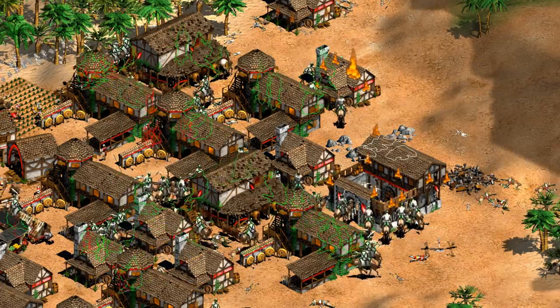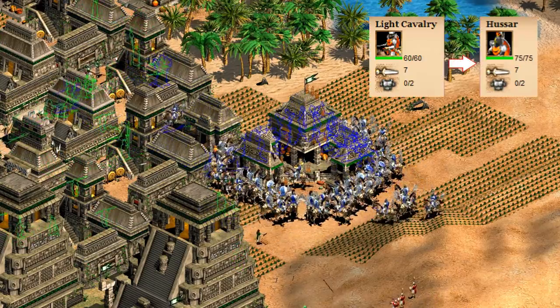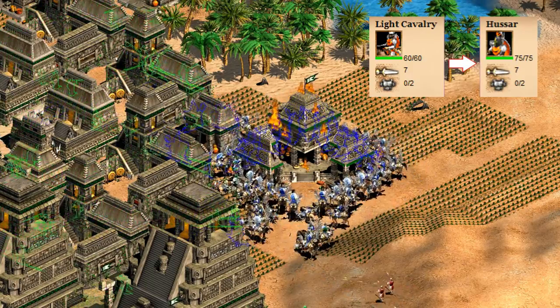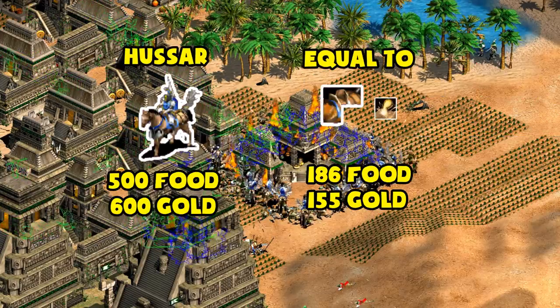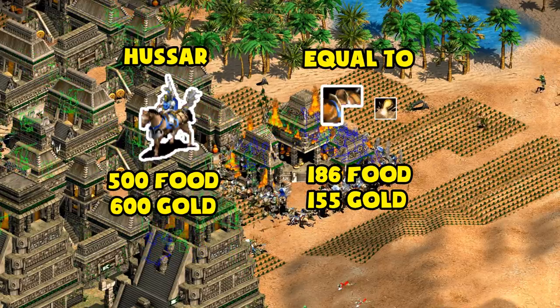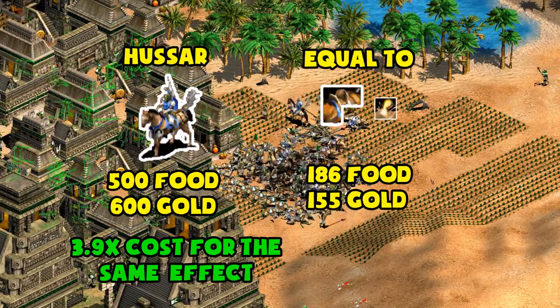The standout as the worst generic upgrade, which I think a lot of people would have already predicted going into this video, is the Hussar at 500 food and 600 gold. On the surface, it's hard to justify that cost given it's just a 15 HP increase on paper. That might not be the whole story though, as they also gain a hidden boost of attacking about 5% faster. Factoring that in closes the gap, but it's still the worst. Comparing it to other technologies, it's like three quarters of Bloodlines and about a third of Iron Casting — a converted cost of roughly 358 — so the Hussar upgrade is about 4 times the going rate for that scale of stat increase. Of course, these are just the worst of the non-unique units.